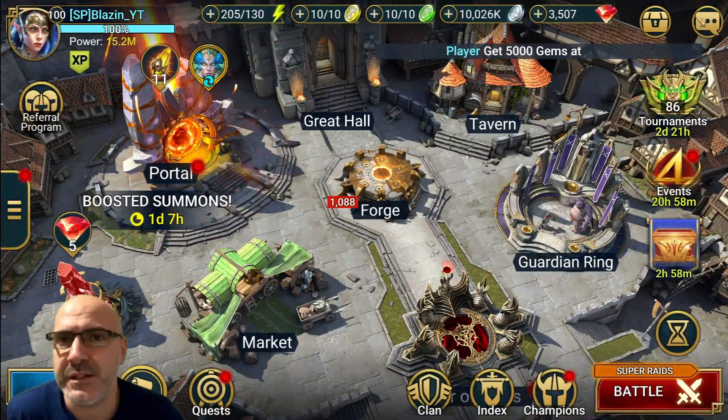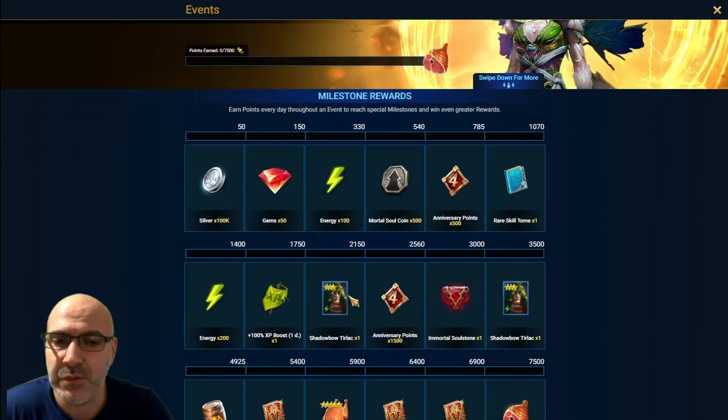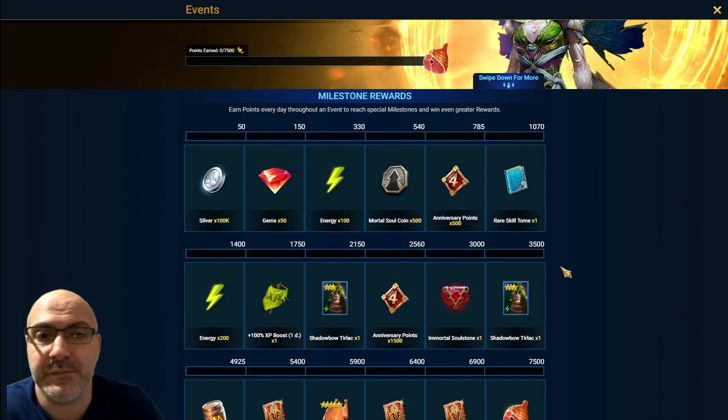What's up guys, Blazin here and the portal is glowing — we need to pull shards for the Olea fusion. Let's go in and see what they're telling us we got to do. We're going to need to pull seven shards. That's much better than I expected — I expected it to be ten. Maybe the last time was a mistake, who knows. And they put an immortal soul stone in at six — maybe they're learning, possibly.